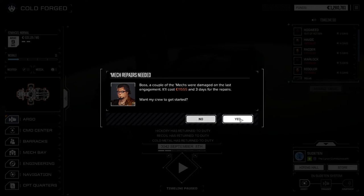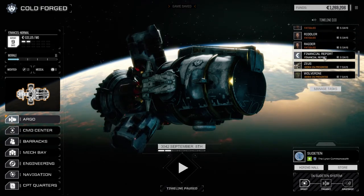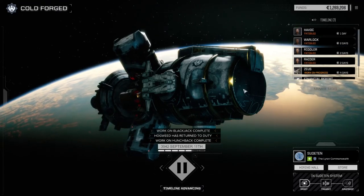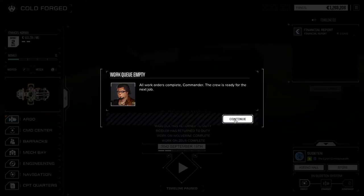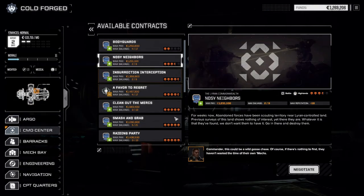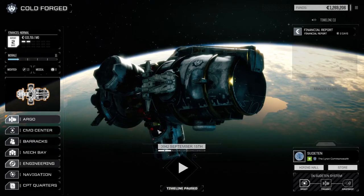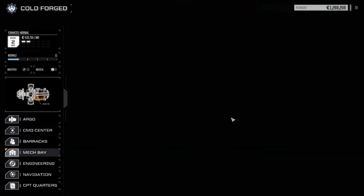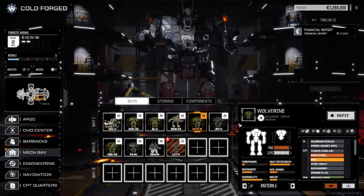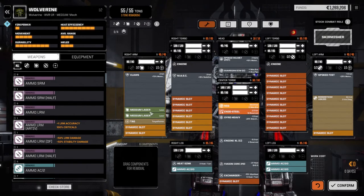11,000 in repairs, really nothing for what we just did. We're going to run the ticker forward and get our mechs back right before the financial report. Next episode we'll have our main lance up and running again before end of month. We've got one mission left — we're going to attempt the Noisy Neighbors one, probably a couple of lances with heavy mechs, should be interesting. Let me have a look at the Wolverine now — I want to pull those medium lasers off it. We'd have to pull both mediums and the TAG off to put on the plasma lance, because it's three tons.